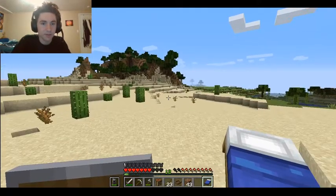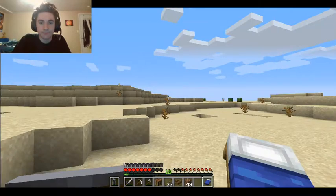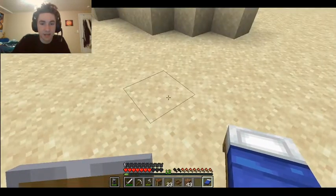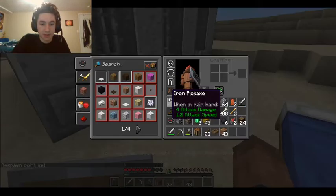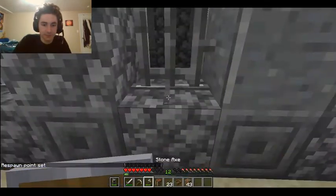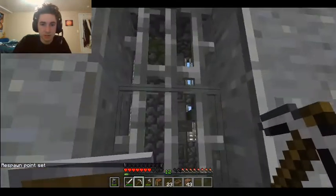We could build our house over there. That looks like part savannah — or maybe that's what it looks like in a desert. I don't really want to be in a desert for my house. Okay, here we go — I don't think there's any entrance so I'm just gonna break through.